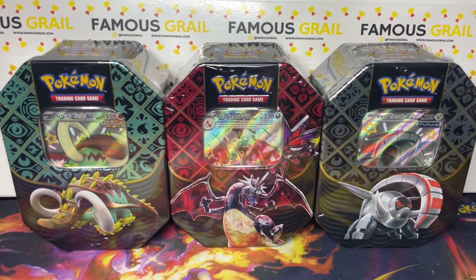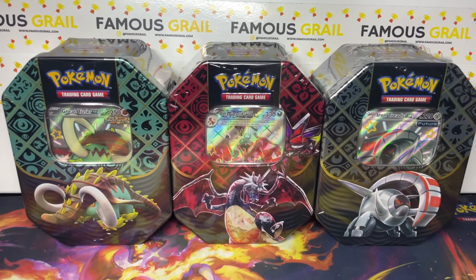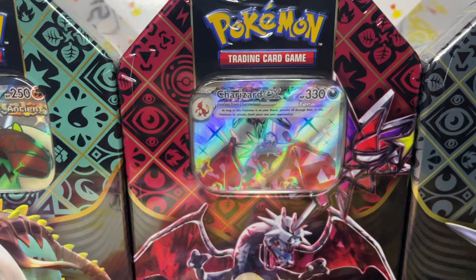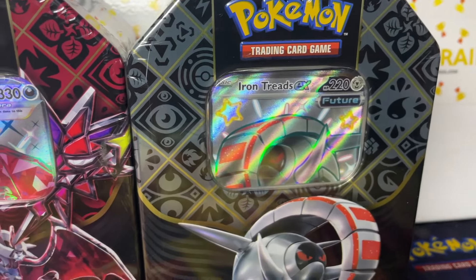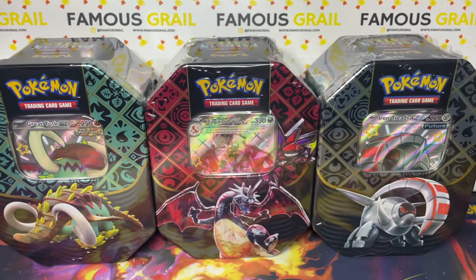What's up guys, in today's video we've got the new Paldean Fates EX tins which come out today. We have the Charizard EX promo card, the Great Tusk EX, and the Iron Treads. These weren't in the Japanese set and were not inside the English set because they were promo cards.